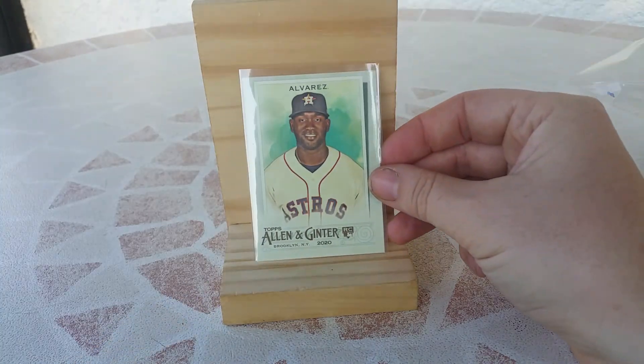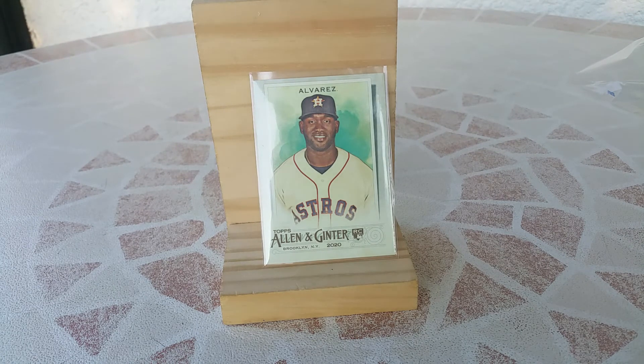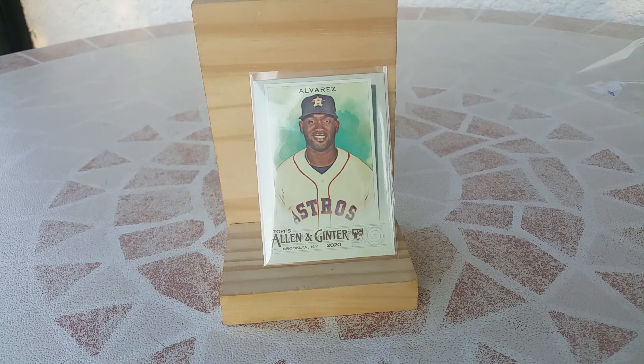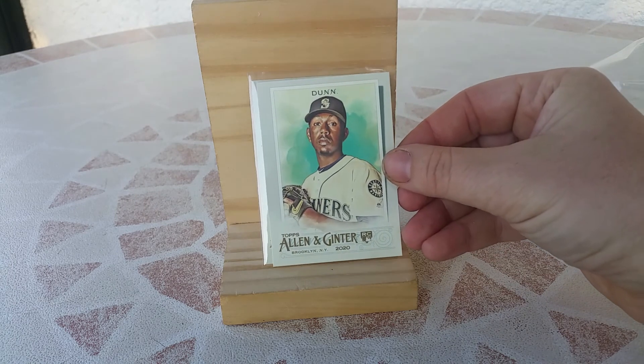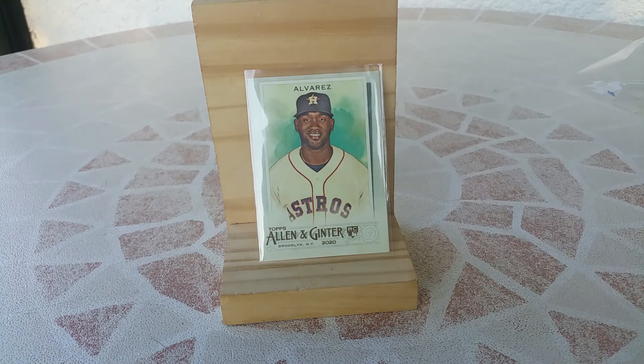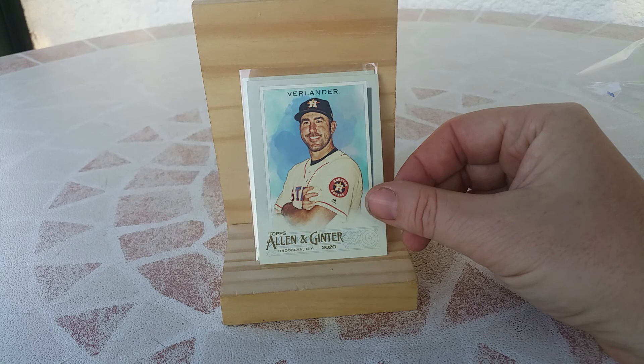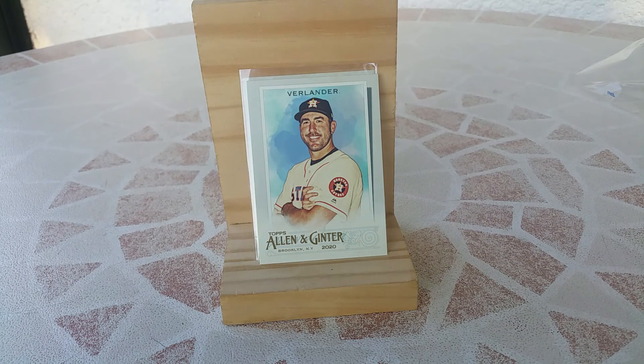In my opinion, one of the best cards is the Alvarez rookie. I will just check quickly in my stack if I haven't got another rookie card. Not a lot of mini rookies in this blaster box. There is another one — it's Dan, a rookie card, but I don't know him. For me, my favorite pull or card of this box is this Alvarez rookie card. And I love Justin Verlander. Thank you for watching, I wish you the best. Bye bye.